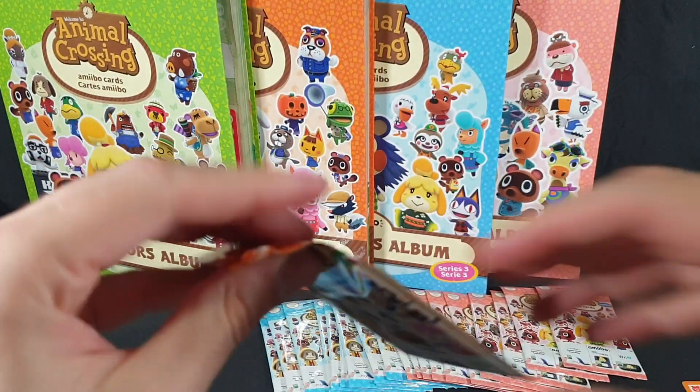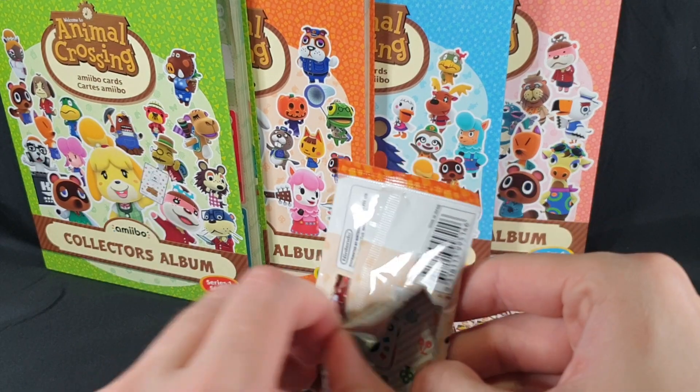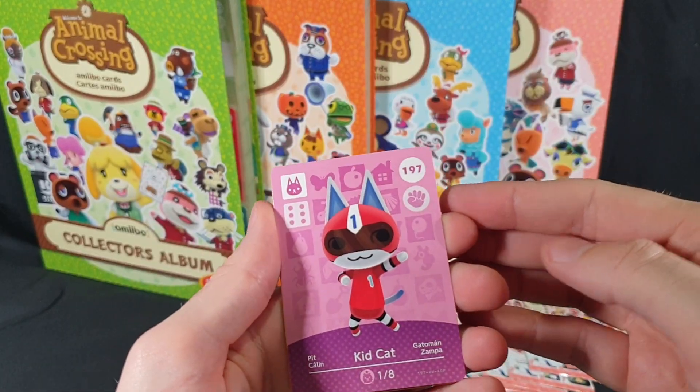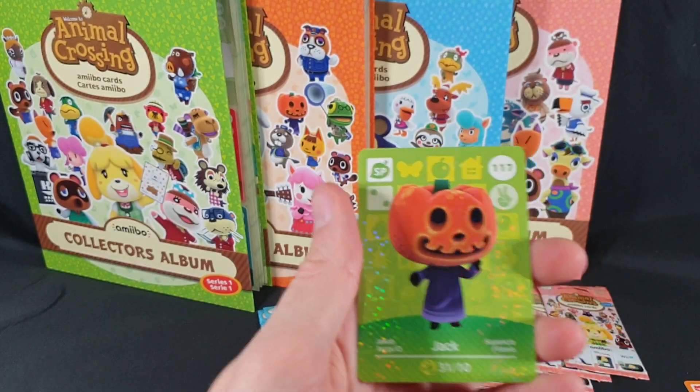Now let's go with pack 2. We have Kid Cat, Keaton and Jack.